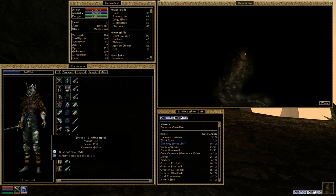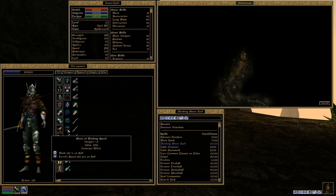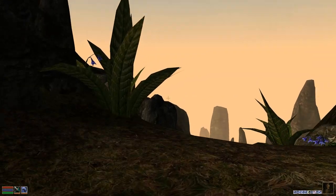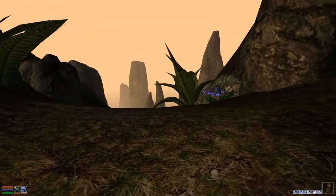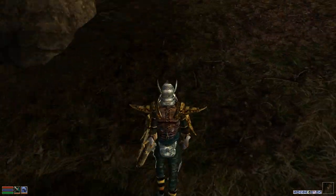We have the Shoes of Blinding Speed. I was told there are the boots and the shoes of blinding speed - you don't want to use the boots because when you get hit, the boots can actually get damaged, whereas shoes do not take armor damage so you never have to repair them. Of course you don't get the armor buff from the boots, but this should work out very nicely.